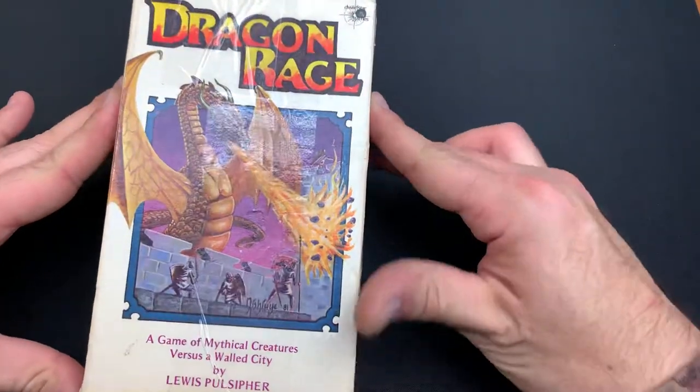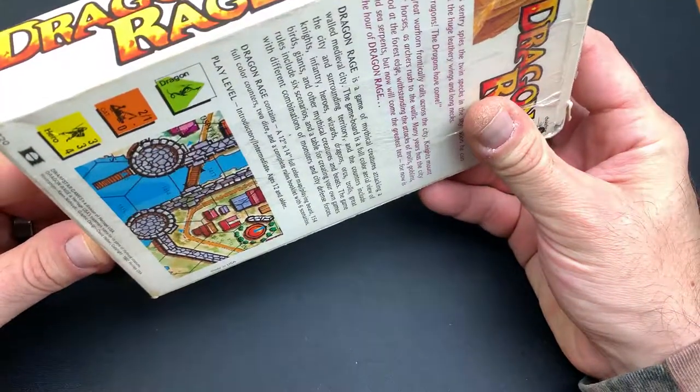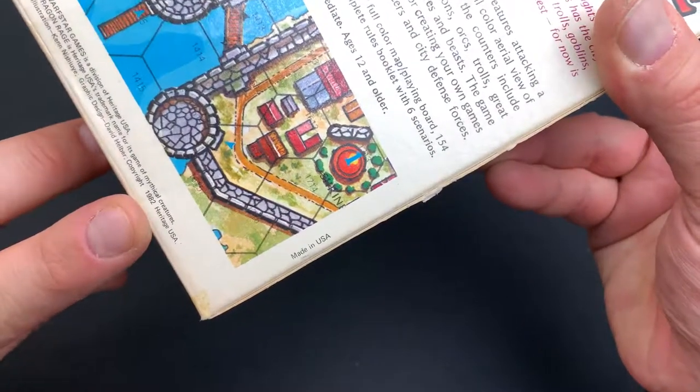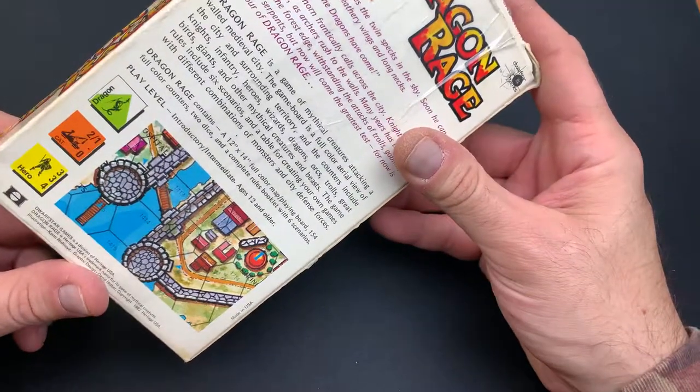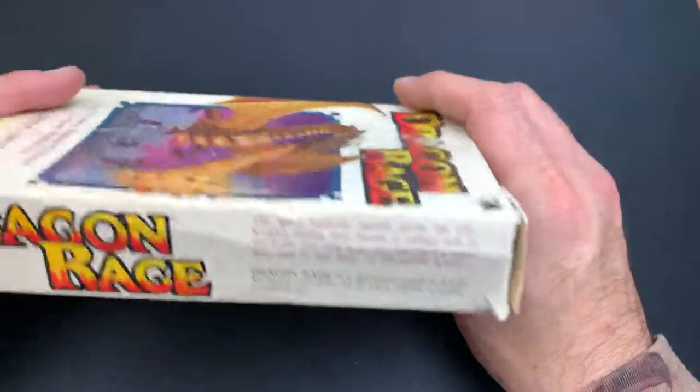We have this nice fantasy game here from Dwarfstar, and the date on this is 1982 — Heritage USA. This is an old school style strategy game.